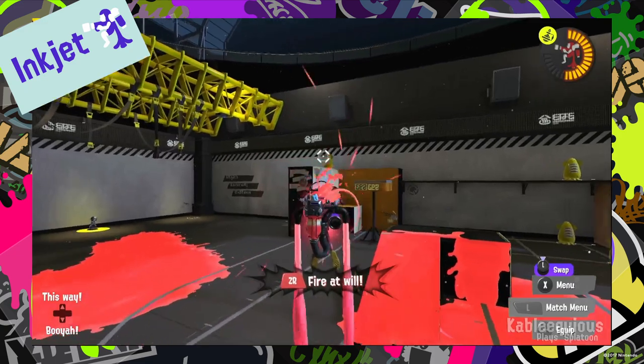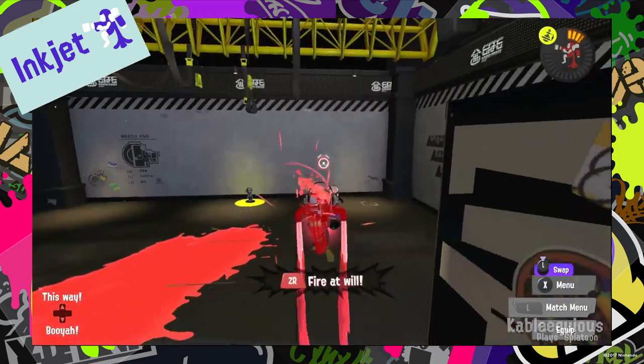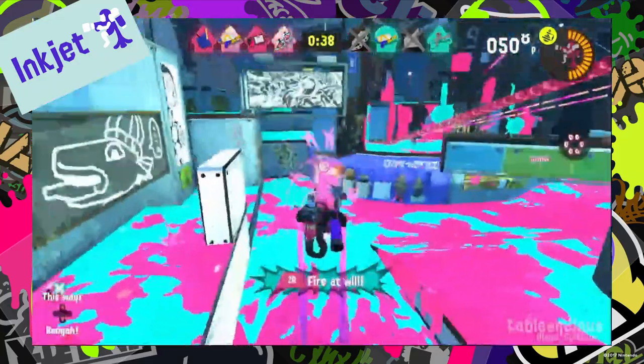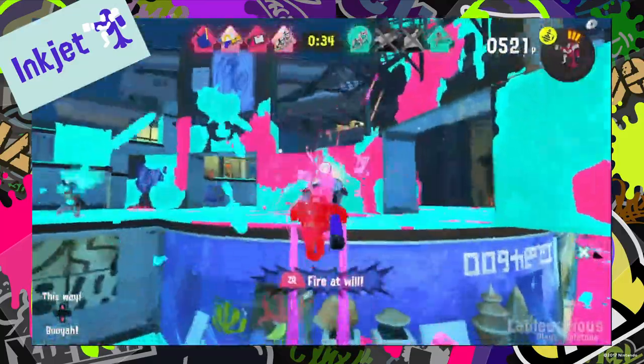The Inkjet is a jetpack that spurts out ink and allows you to fly in the air for about 8 to 9 seconds before it decommissions itself. It also comes with a little Inkjet ray gun. Once it decommissions itself, it automatically super jumps you back to where you first were when you initiated it.